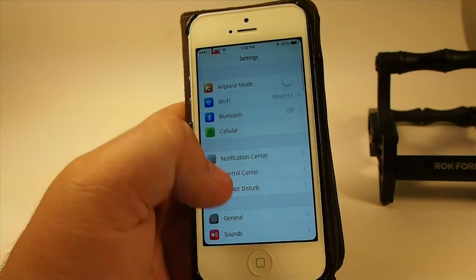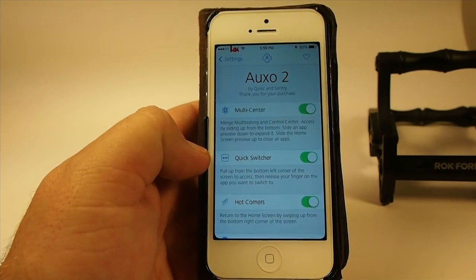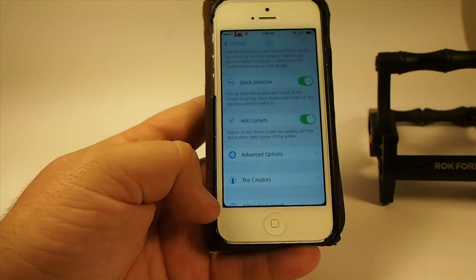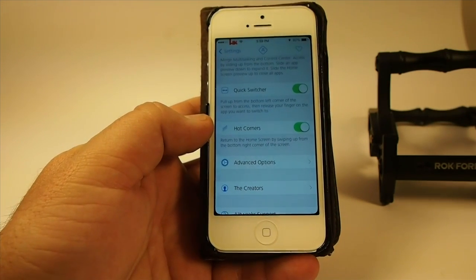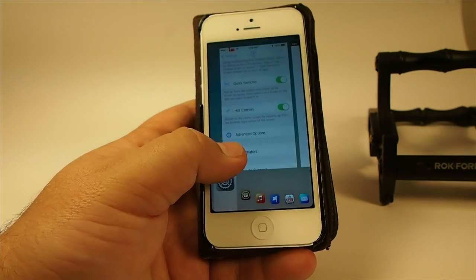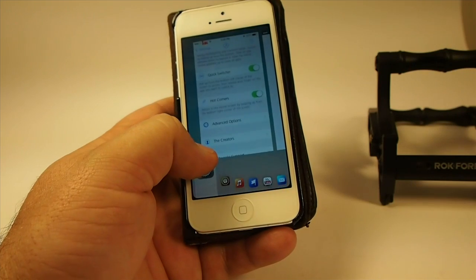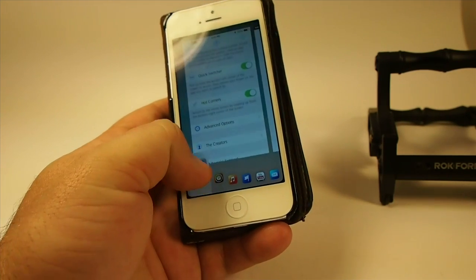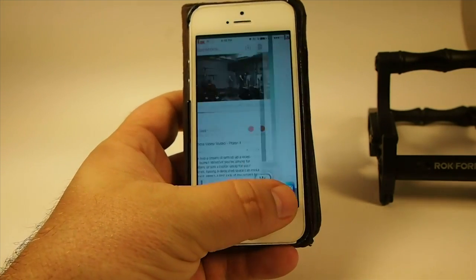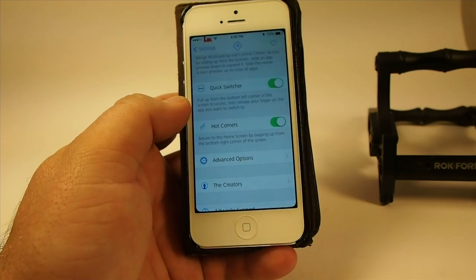So let's go into the settings here of OXO. You see we've got several different things we can turn on and off. The hot corners is what you see me using down here at the bottom — you have a left, middle, and right. If you swipe the left bottom corner, you get the quick launcher. You get these six apps that pop up down here at the bottom. Any of these you want to open, just release on that and it'll open — that simple and sweet.